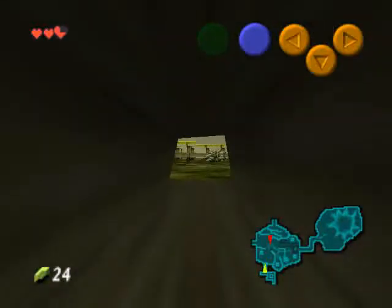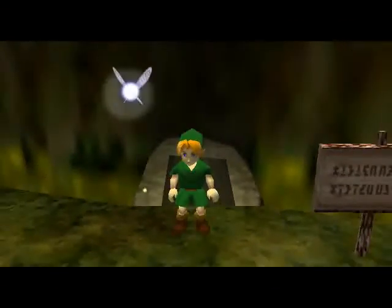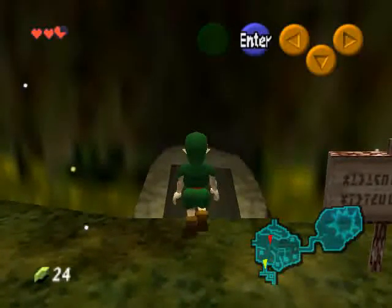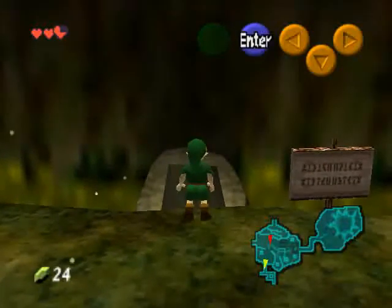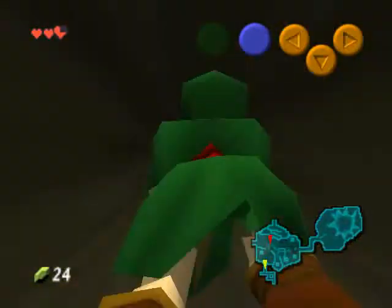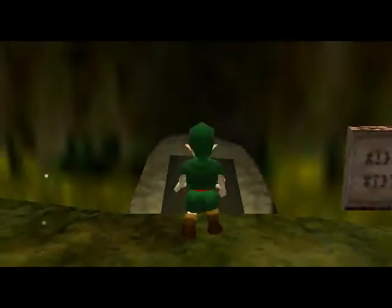Anyway, I guess that's enough for this part. Oh, by the way, those little blue eyes you see — that's your action icon. If you want to enter something, you gotta walk towards it and then press the A button to enter, then use the control stick to move forward and backwards. Simple as that.